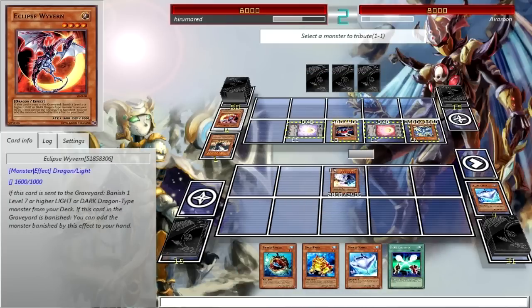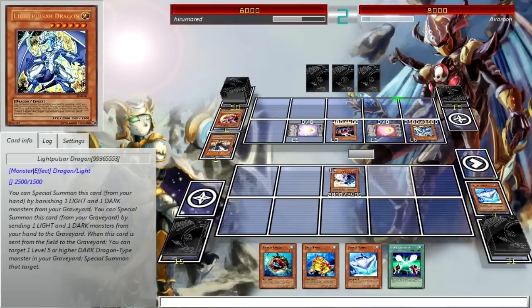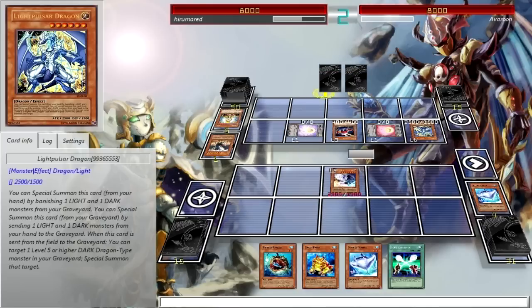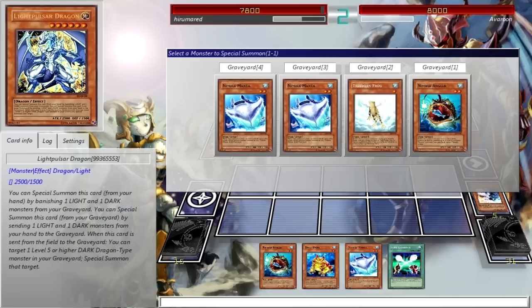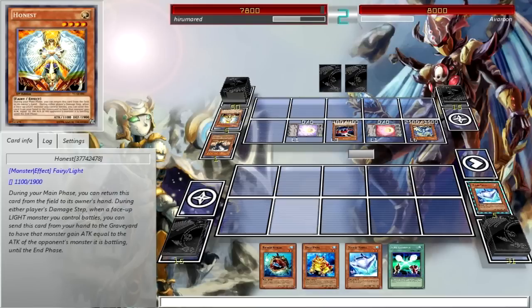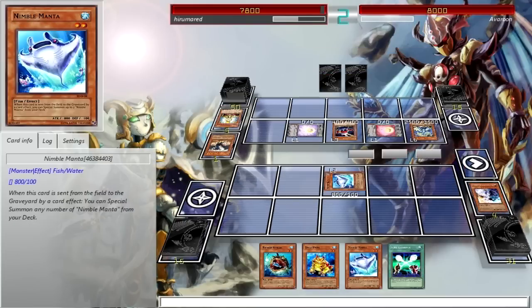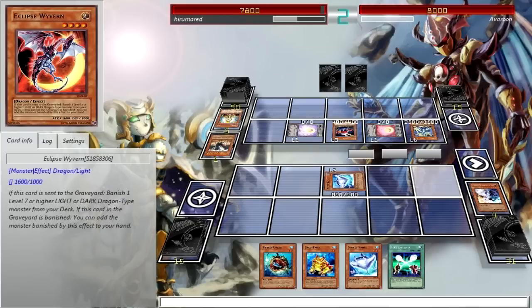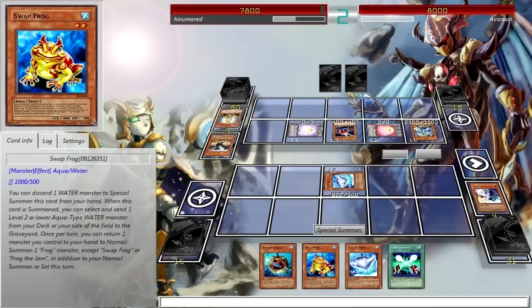Let's attack with Light and Darkness Dragon. Destroy Light Pulsar Dragon since he can probably attack over me. Honest — how lame. He attacked over me so quickly. What are the chances of him having an Honest in his hand in a 60-card deck? Bravo for getting super lucky.